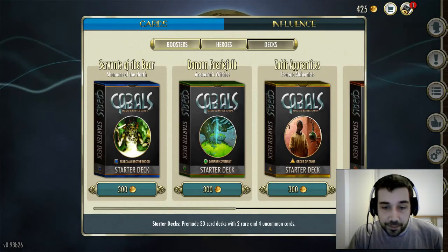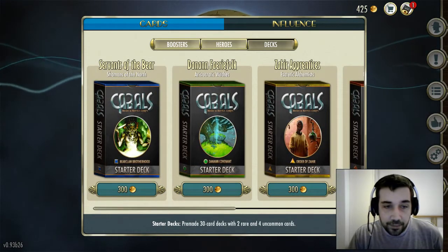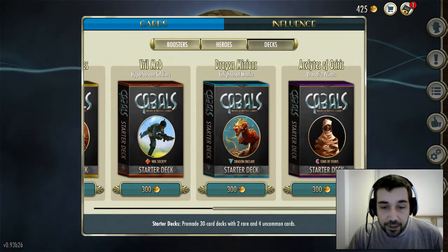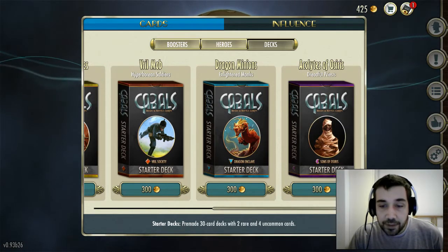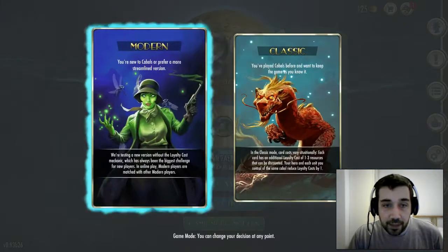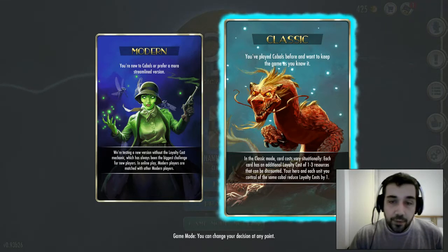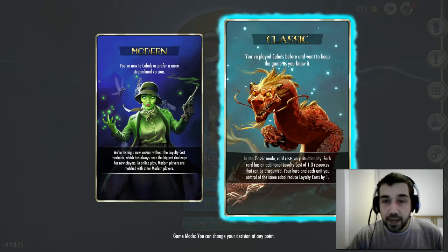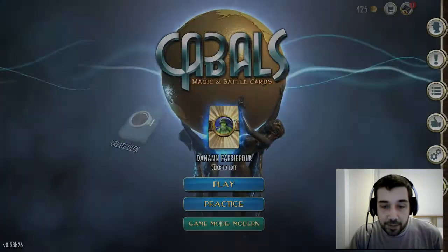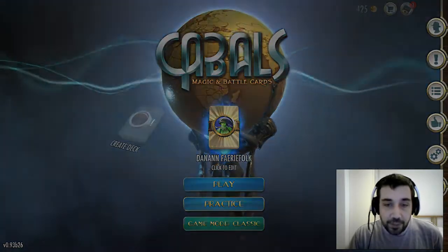Then you have decks, and the different decks are pre-built groups for each of the different factions: the Bearclaw, Dany, Order of the Zephyr, the Virgil, the Vril Society, the Dragon, and the Sons of Osiris — each available as a pre-built 30-card deck. There are two game modes: Classic, where you play with a loyalty cost, and Modern mode which is the simpler mode that removes the loyalty cost. I'll show you Classic mode as it's a little bit more complicated.